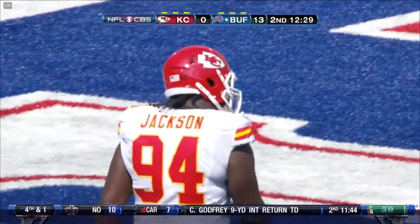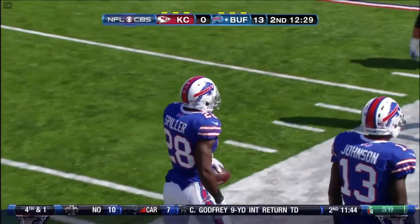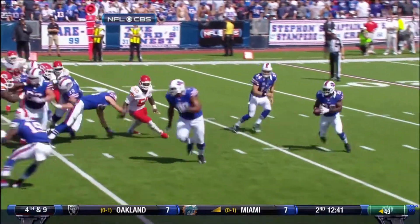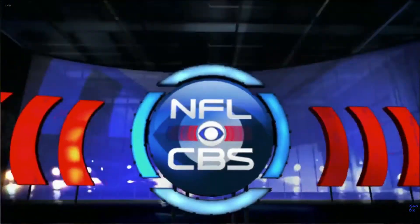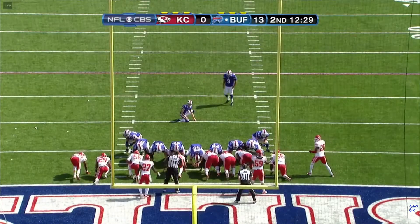I'll tell you what, I love the running game that Jan Gailey has designed for this ball game in the red zone. Especially, they go to the gun, they give the quick toss right there to C.J. Spiller. The big block on it was the initial block on the end of the line of scrimmage by Scott Chandler, cracking down on the defensive end. That gets C.J. Spiller to the edge, and it's all over when that happens.